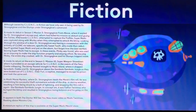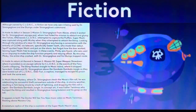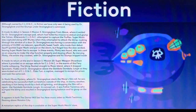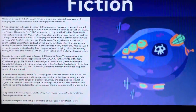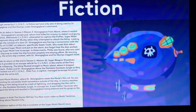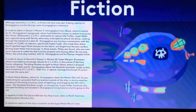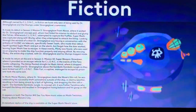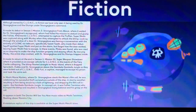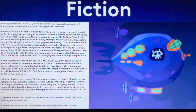It made its return at the end of Season 1, Mission 10, Super Warming Showdown, where it provided an escape vehicle for Klock in the events of the Fiery Castle collapsing. The blimp floated straight to Music Island, where it dropped Sprocket, Hubs, and Dr. Strange Claw above the Gombala Gombala jungle, as they were kicked out of Klock. Dr. Strange Claw was on episode 106, Hubs was on episode 186, and Sprocket was on episode 393. Please watch those if you haven't seen them yet.